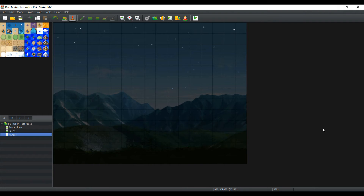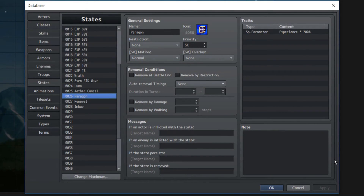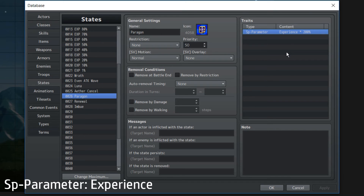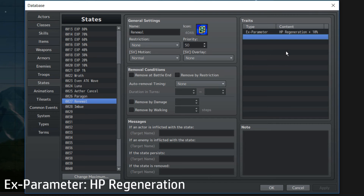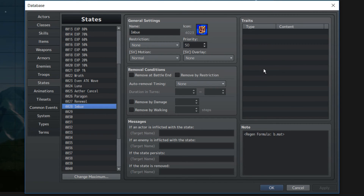Oh wait, there's more. I didn't make a mistake — I actually did plan for this to be right at the end because these are gonna be like three seconds long to make. For these last three skills, you will need passive states again. For Paragon, all you need to do is set a special parameter of experience to 200%. For Renewal, you just need to set the action parameter to HP regeneration plus 10%.